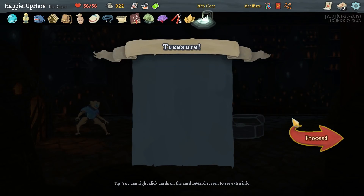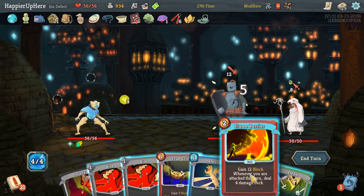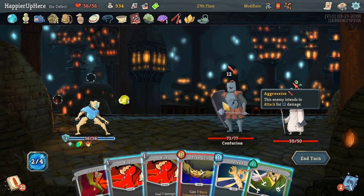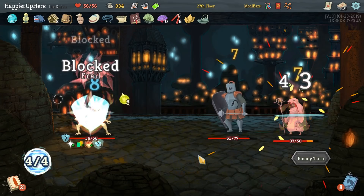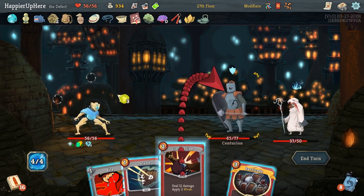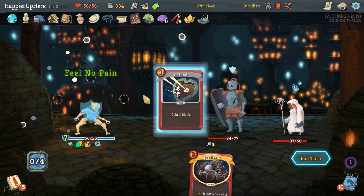Strength potion and Echo Form — very expensive. Fission might be nice to get rid of orbs and gain energy instead, we just need to upgrade it. Let's take Fission. We got Ancient Tea Set: whenever you enter rest sites, your next combat has two extra energy. Here we got a regular fight — FTL gives us cards, probably do Flame Barrier. Unless we play two defends we won't be able to keep our buffer for next turn — let's play two defense. Nobody is attacking — this is when I do Barricade.